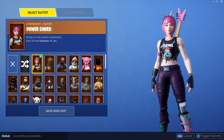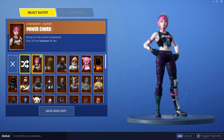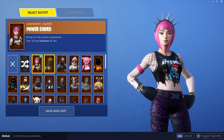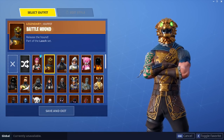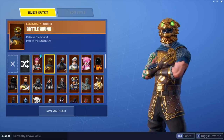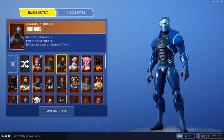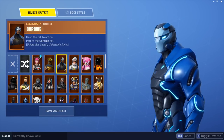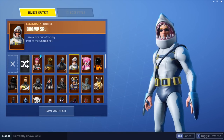What I'm going to do — I did this last time — is I'm gonna take off the back blings just so you see the skin without the back bling. So we got Power Cord. Then we got Battle Hound — I got this skin when it came out a second time I think. Really cool, really like the skin. Carbide, fully upgraded from Season 4 — dig it.